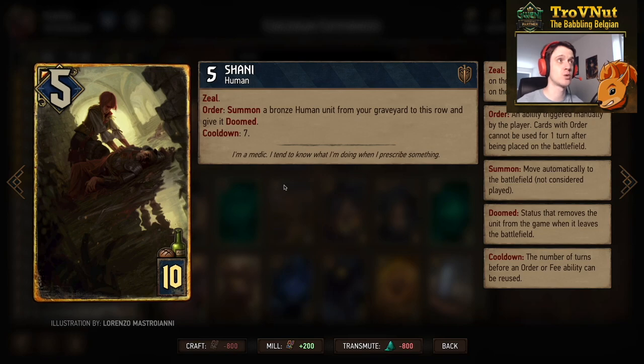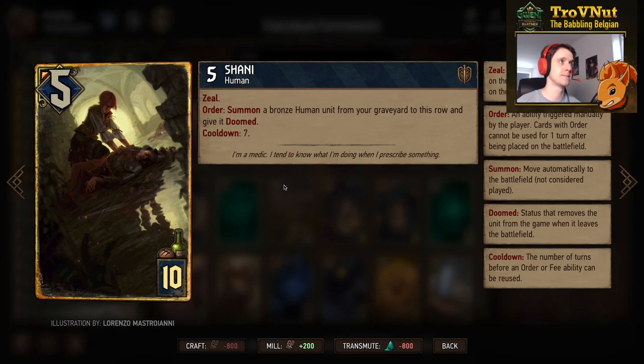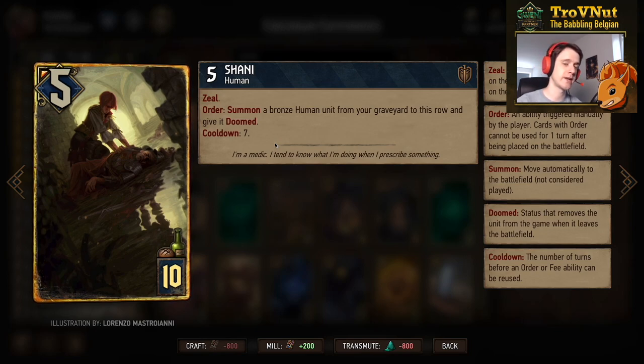Shani is the biggest cooldown unit in the game for now. She starts at five power with an order ability to summon a bronze human unit from your graveyard to the row and give it doom — so spawning, not deploying, meaning you can't use this on a scout to pull another commando. But you can use it for Crakmarines, giving you already twelve points for this ten-provision card. She has a cooldown of seven turns, but using a Winch severely reduces that.